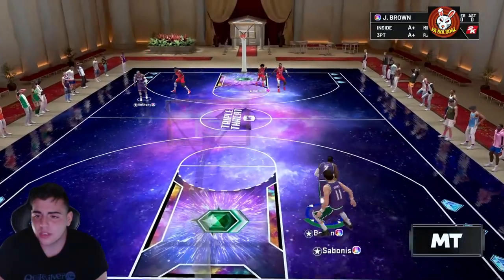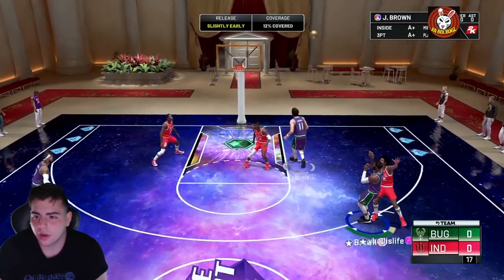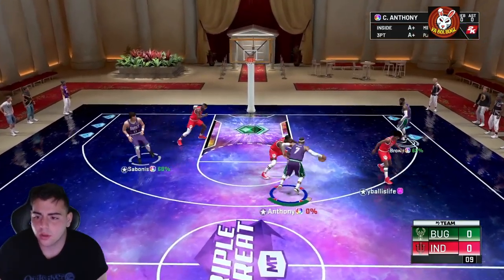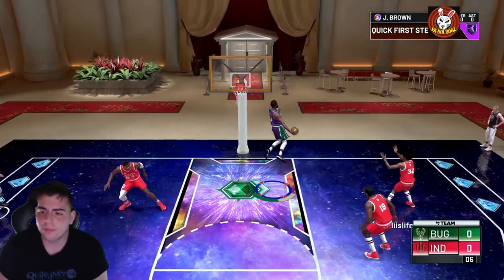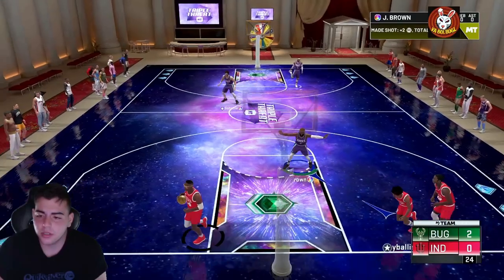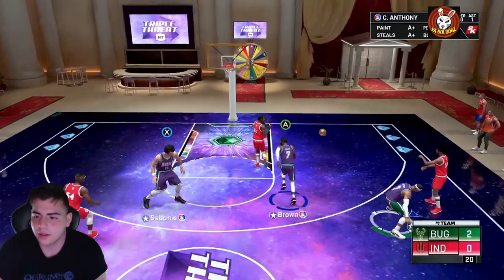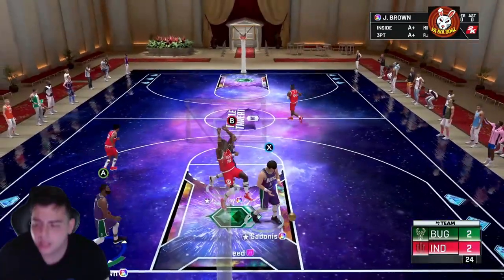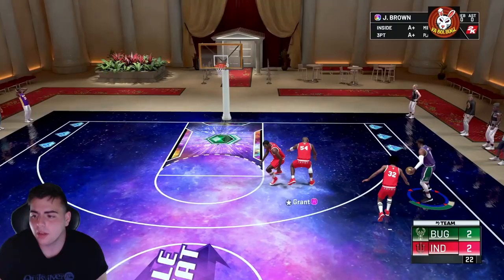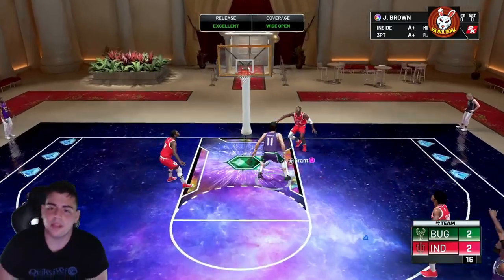Let's see how Jaylen Brown plays — hopefully this isn't a bot. Good defense, he's open — no green, give it back. Melo, give it to Melo. Fred Brown dunked — two to nothing, we are up. Jaylen Brown is looking like a beast. 98 perimeter — I feel like his steal snatch is pretty bad though. Jaylen Brown blocks — we jumped a little too early, two to two.